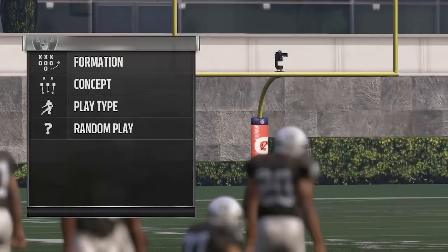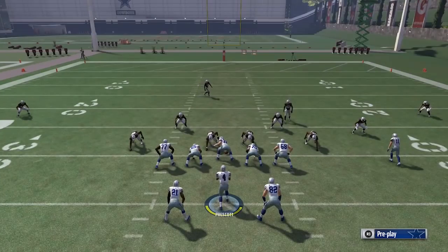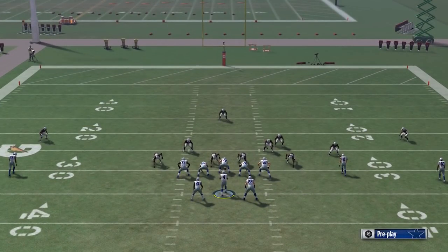We're going to pick Slants Middle and then pick a random play on defense — that doesn't really matter. I'm going to pull back the camera angle so you guys can see a little bit more of the field. This is the standard play art: we've got two guys on the right running slants, and two guys out of the backfield running simple out patterns.